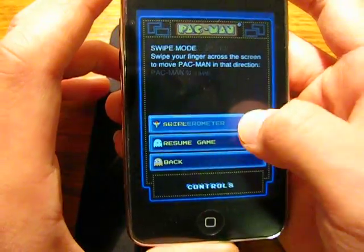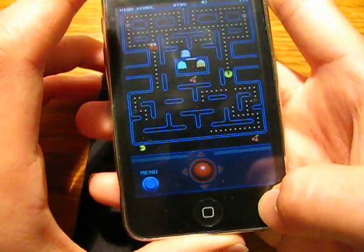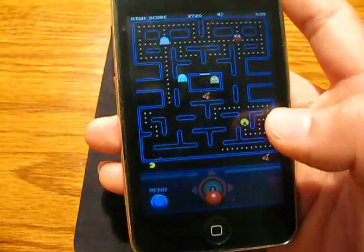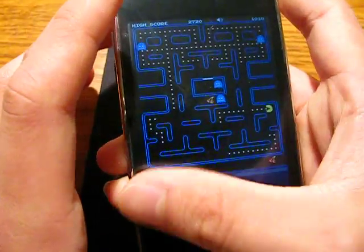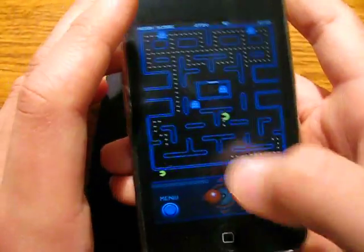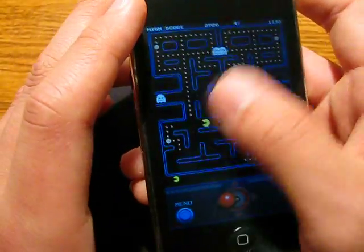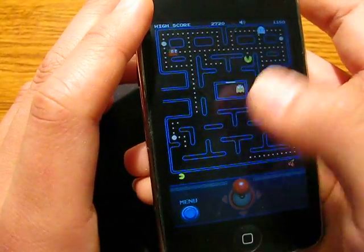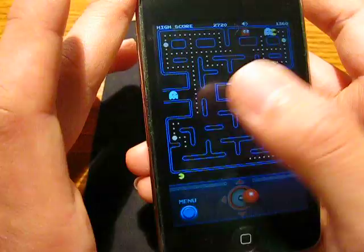We will try the swipe controls. What you do is you just swipe wherever you want to go — left, left, up, left, up, right. I actually find this way of playing much easier. You can swipe anywhere on screen and I just find this way a lot simpler, easier, and easier to control.